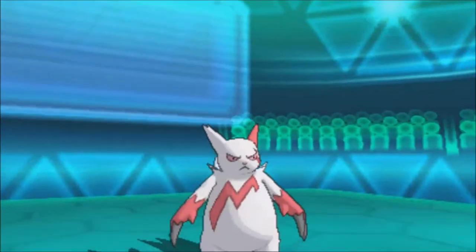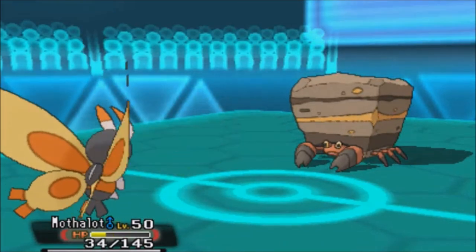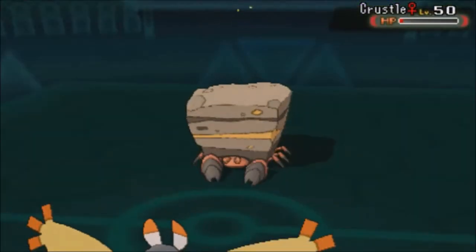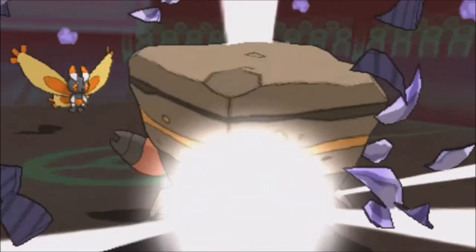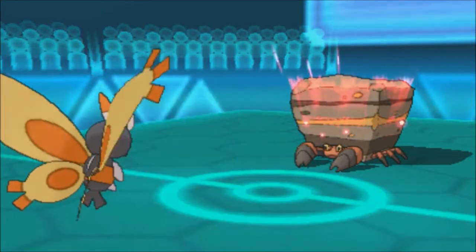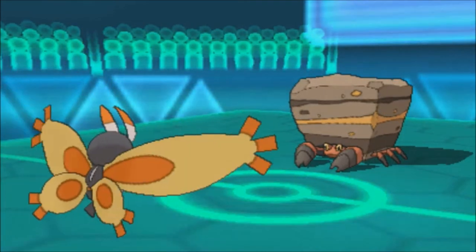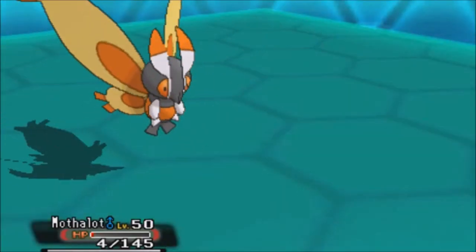Crustle comes in and I'm forced to go for Close Combat. He didn't want to risk me switching out so he goes for damage. Crustle takes me out and Sangoose is gone - that's bad. I bring Modsim, and with Stealth Rock damage Crustle is close to being KO'd. I use Giga Impact... and it lives! It gets a free Shell Smash. And on my recharge turn, my opponent goes for the kill.